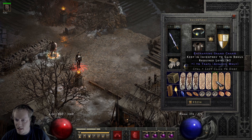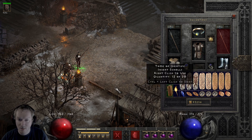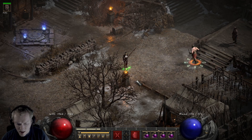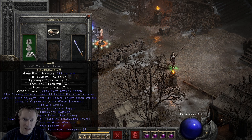Then we got Gheeds, a bunch of trap skillers. No need really for a sundering charm on this because lightning immunes usually get broken by the Infinity. Our mercenary's using Plague so we can get even more negative enemy res once he gets hit.